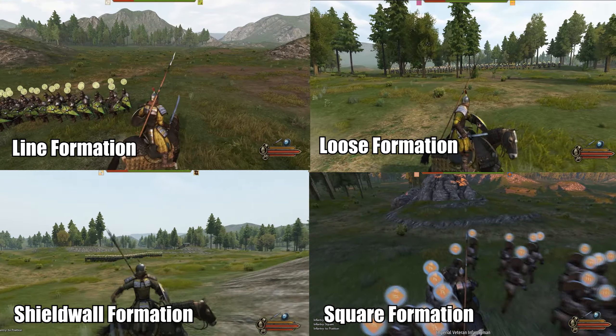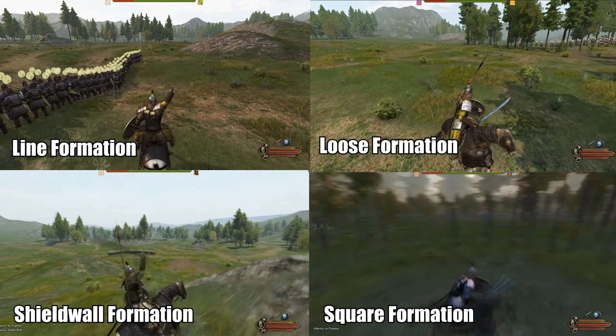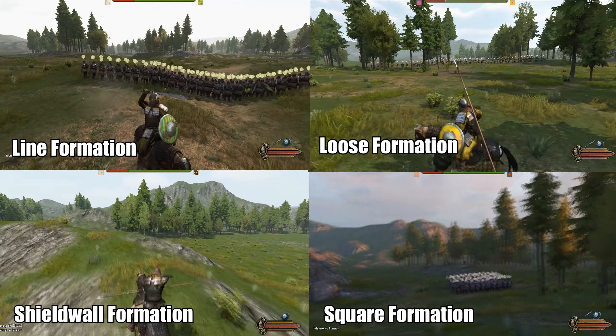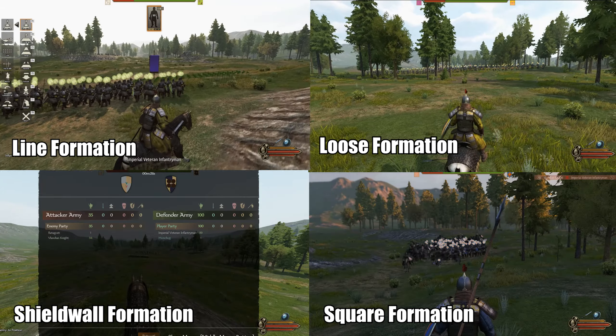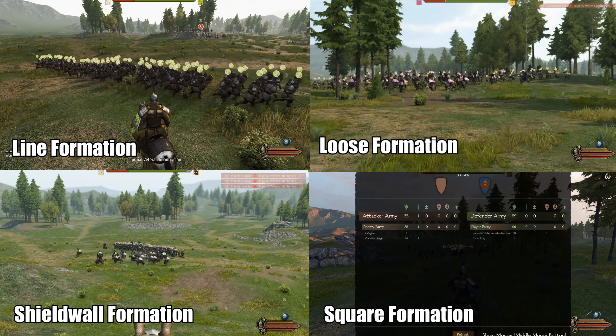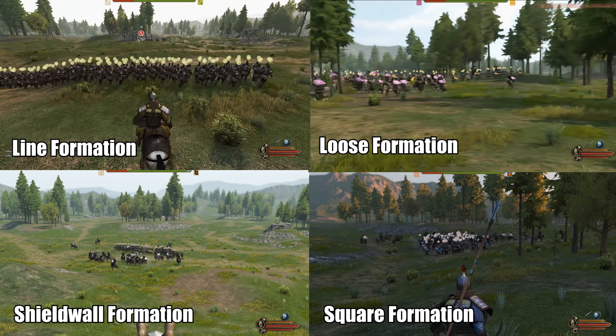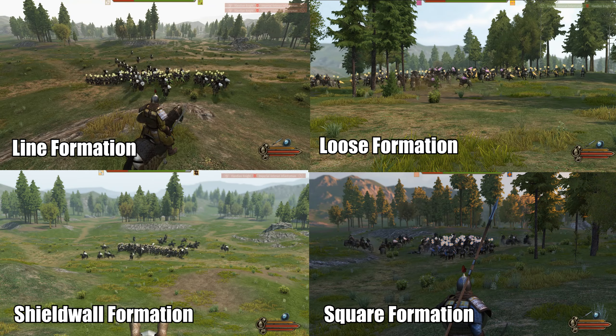I've decided to put each battle with different formations that I've used on the screen right now. So there are four formations that I've used. These are 100 Imperial Veteran Infantry units against 35 Llandian Knights. Top left we have line formation — just the standard formation. Top right is a loose formation, bottom left shield ball formation, bottom right square formation.